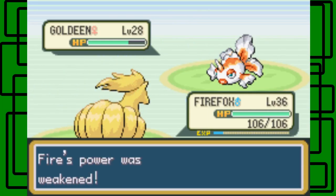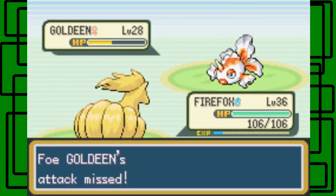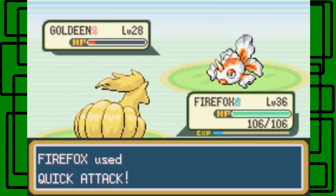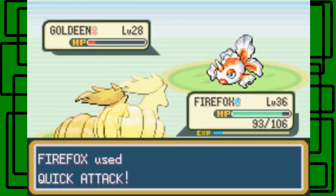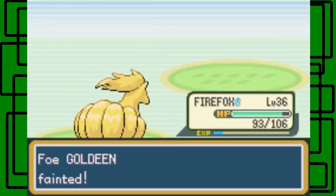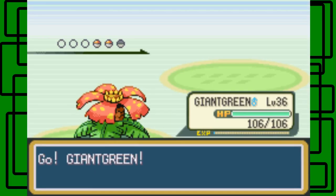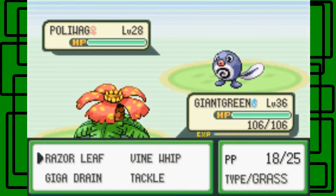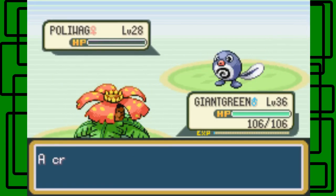This Goldeen's gonna be a pain — it'll take like 4 Quick Attacks to faint it. Supersonic — good. Just Flail — didn't do that much, so that's good. Here goes the Goldeen. Oh, a Wobbuffet! I'll switch back to Giant Green and use Razor Leaf on this thing. Core fainted it — nice!